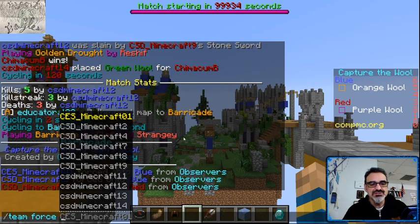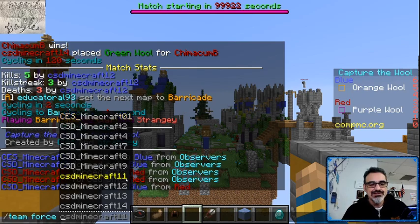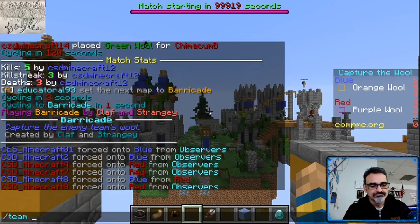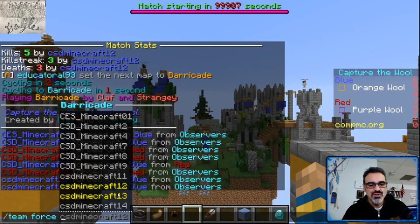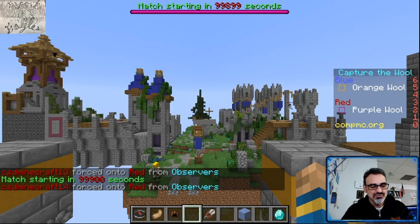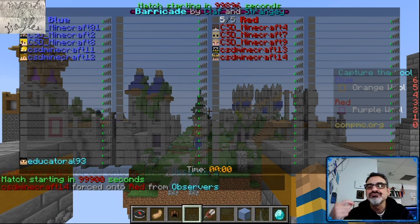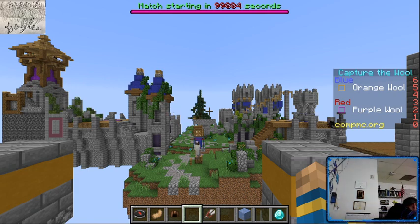Setting up teams for Barricade: seven is red, eight is blue, nine is red, eleven is blue, twelve is blue, thirteen is red, fourteen is red. So blue has one, two, eight, eleven, twelve — and red has four, seven, nine, thirteen, fourteen. All right folks, this is it — the tiebreaker for the win. I'm gonna start it in 25 seconds.